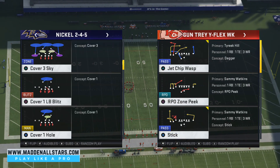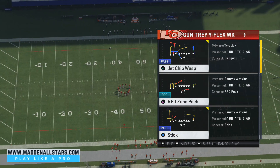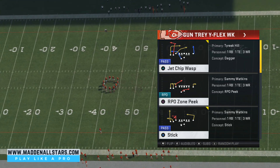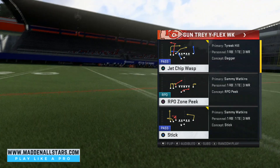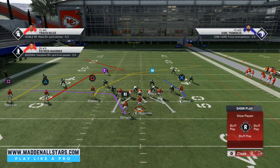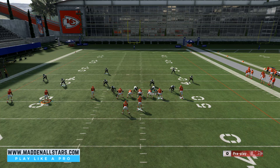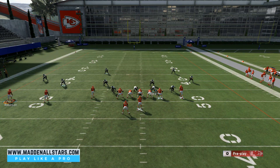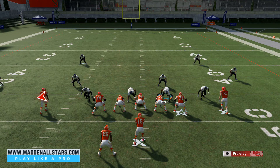We're going to come out in Nickel Cover 3, because this is a nice Cover 3 beater. We come out of the Jet Chip Wasp against Cover 3 and we're going to look at Tyreek Hill. As soon as he cuts to the inside, the corner gets glitched out by Robinson's route coming to the inside, so the corner cannot come in to help.